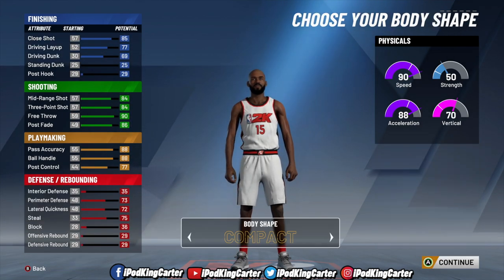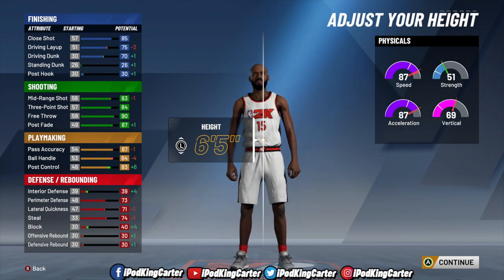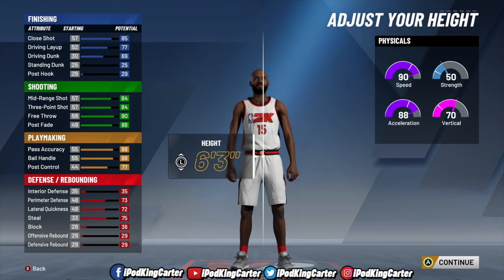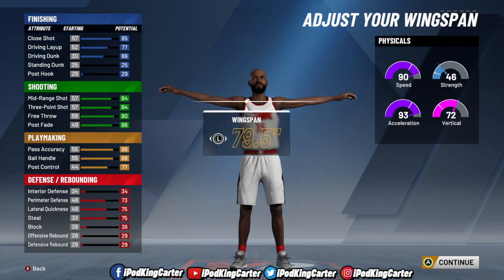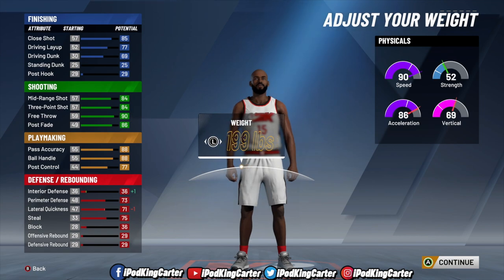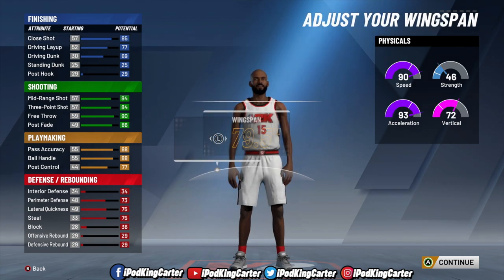I chose compact body type — there are many different body builds in the creator. I wanted a 6'5 character, but notice that at 6'5 ball handling goes down, while at 6'3 ball handling is perfect — good ball handle, good speed with ball, you can go crazy. Making the player thinner does nothing for ball handle, so you can have a heavier player and go crazy on defense, or a lighter player with weaker interior defense.